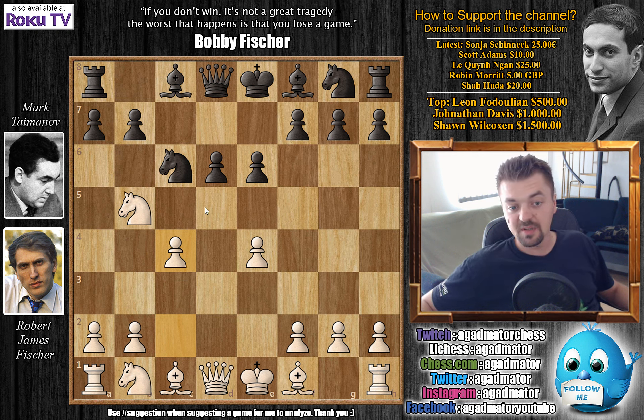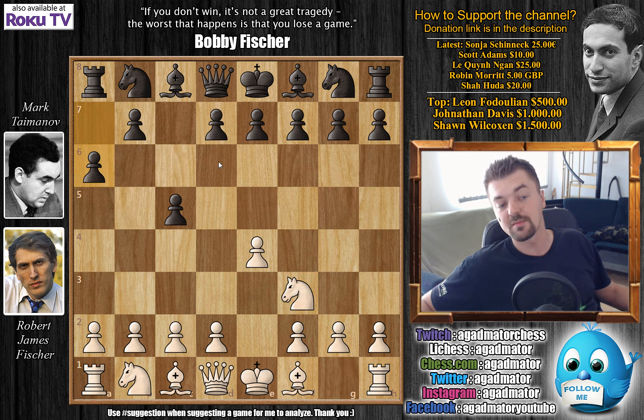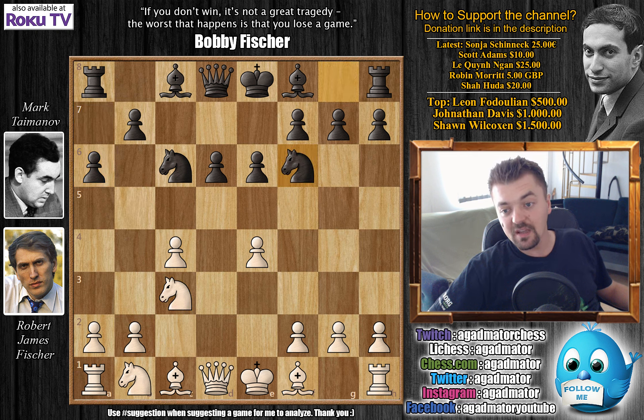It's a common idea in the Sicilian: if black stalls with the development of the knight and your e4 pawn is not attacked, feel free to push the c4 pawn before developing your knight on c3. Even in the Kan variation with a6, you can go c4 early, preventing b5 expansion while getting a very nice grip on the d5 square. Here after d6, Fischer goes c4, really controlling d5. Then a6, knight back to c3, knight to f6, bishop to e2, bishop to e7, Bobby castles, and Taimanov castles.